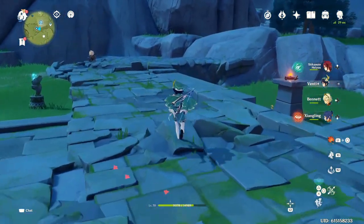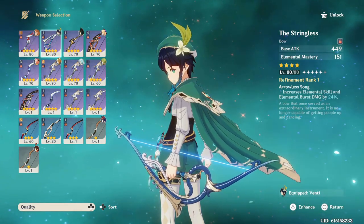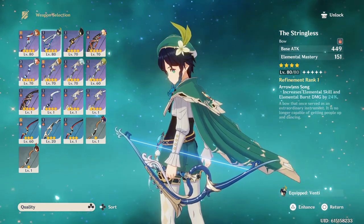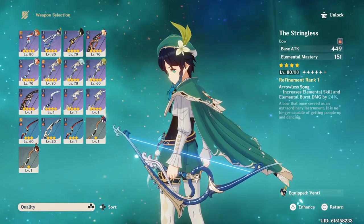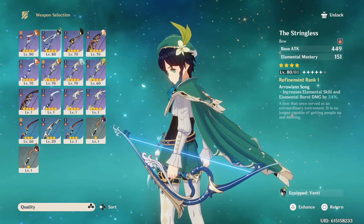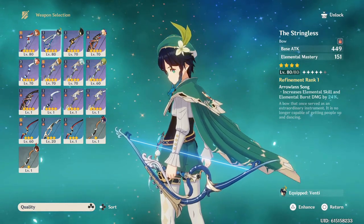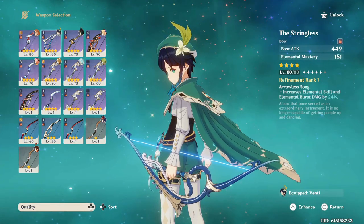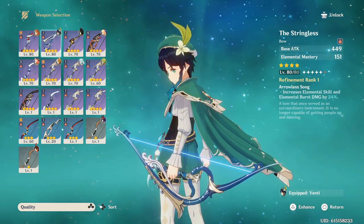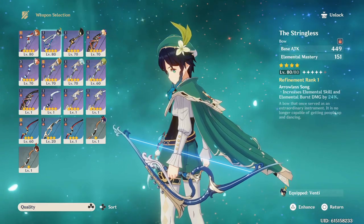For weapons, there are two main ones I want to talk about. The first is the five-star Skyward Harp — I'm pretty sure it's Venti's signature weapon and it gives Elemental Mastery as well. If you're like me and don't have the Skyward Harp, the second option I'd recommend is The Stringless. It gives a ton of Elemental Mastery and increases Elemental Skill and Burst damage by 24%, so it's very good for extra burst damage.